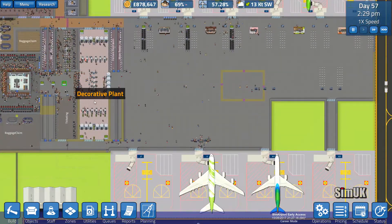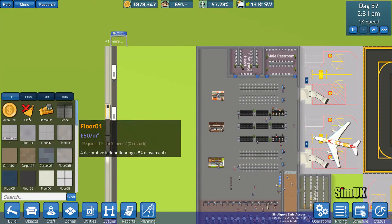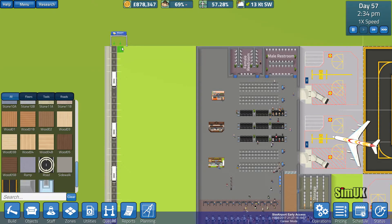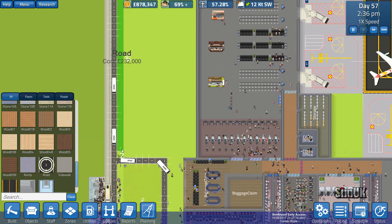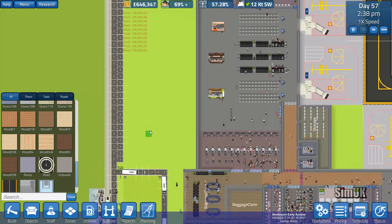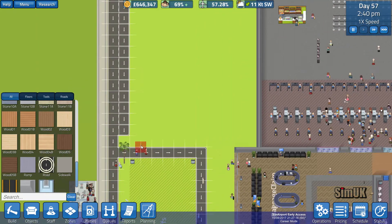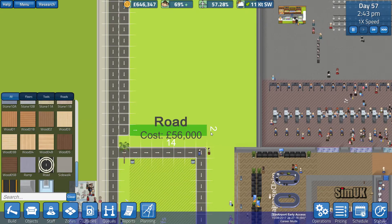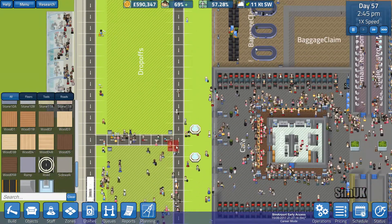Let's start the day off. We're not going to be able to do anything internally until after the last flight has left, so let's have a look and see how expensive it's going to be to build a road. Wow, that's 232,000 just to do that. This is far from cheap.